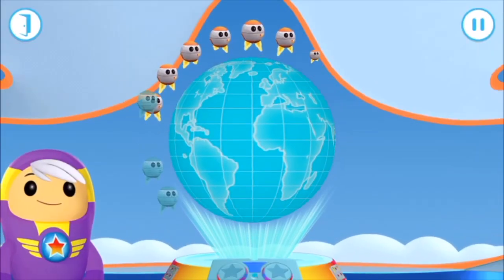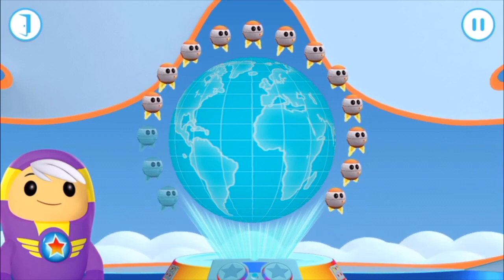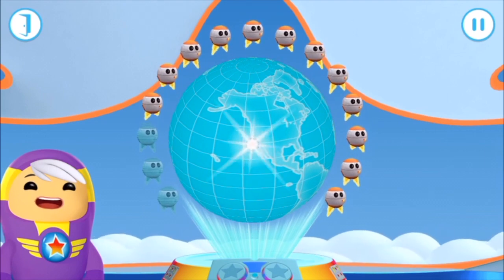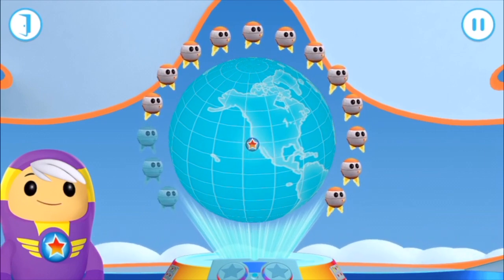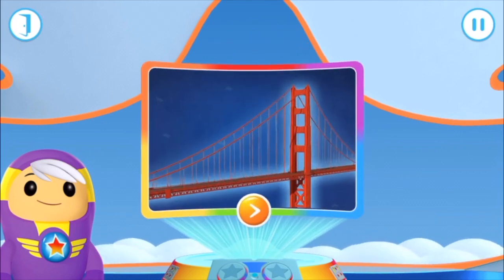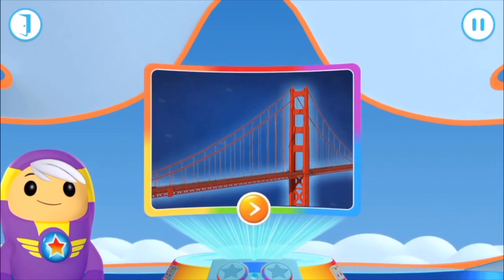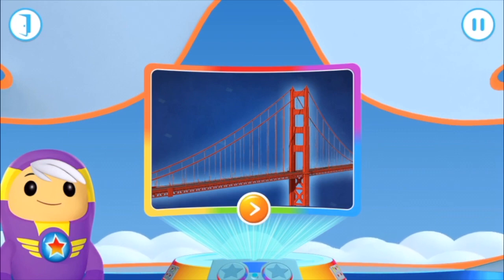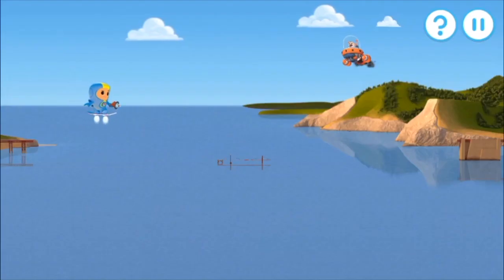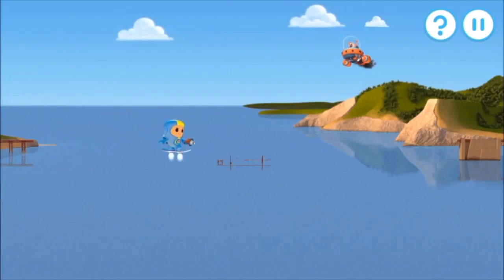Time for the next mission. The Golden Gate Bridge, San Francisco. Funky facts! San Francisco Bay often gets really foggy. When warm air blows in from the ocean and meets the cold air off the bay, it makes fog — lots of fog. Grandmaster Glitch has shrunk the Golden Gate Bridge.